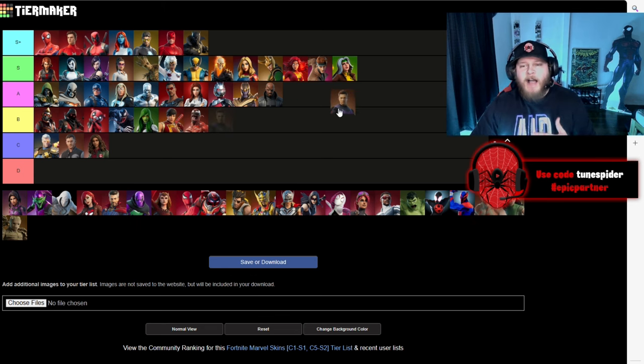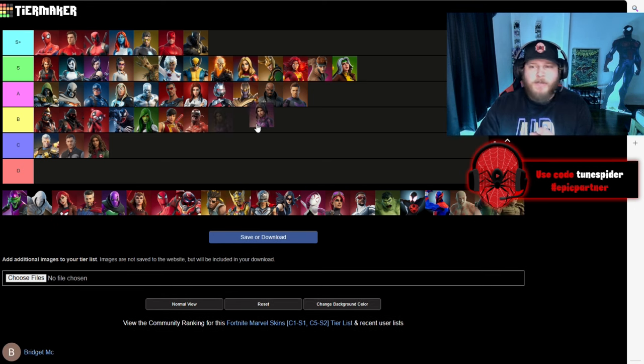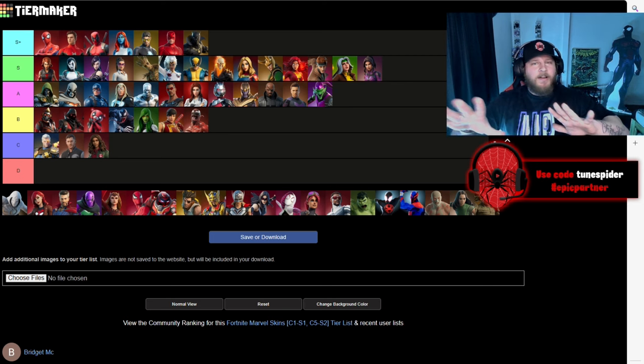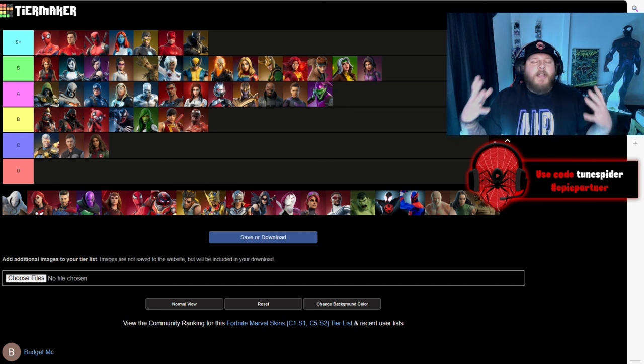Up next is Clint Barton's Hawkeye — I love Hawkeye, he's one of my all-time favorite Marvel characters. If you get the chance to read Old Man Hawkeye, I highly suggest that comic series. I love that in Endgame he became Ronin and I wish we would have gotten a Ronin skin. He's going to go in A, but Kate Bishop is going in S — I think they did a great job with her skin and I'm a big Kate Bishop fan. In A is going to be the Green Goblin, the greatest Spider-Man villain of all time. They made him super accurate, he actually looks like the Goblin, his glider is perfect in the game, and he has a fun emote with the pumpkin bomb — they did an incredible job with him.